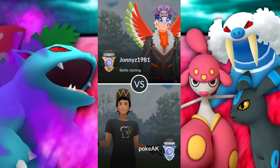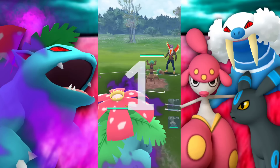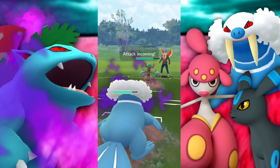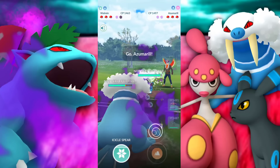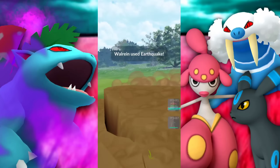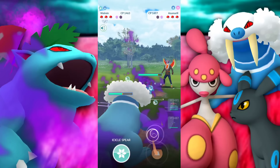Moving on to our next battle — what are we going to see here folks? A Trevenant. We could stay here but we've got two Pokemon that can counter it, so we're going to swap. We bring in the Walrein because it's a pretty hard counter, but the Umbreon's a harder counter and I wanted them to swap. Beautiful — they bring in their Zygarde. We're looking good — if this is a Play Rough it's going to be doing quite a bit of damage but it's not going to be enough to take us out even in shadow form.